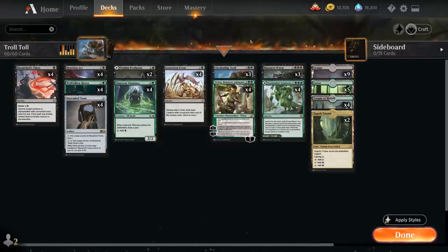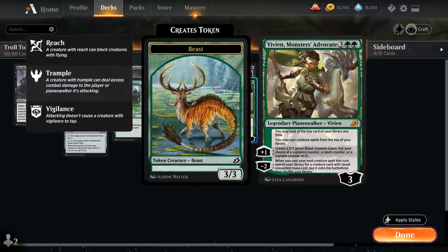This might be a pretty difficult combo to pull off if the opponent has an answer for the Troll waiting in the wings, so that's why we're also playing Vivian, Monstrous Advocate. The 5-mana Planeswalker starts at 3 loyalty, lets us look at the top card of our library at any time, and we can also cast creature spells from the top of our library, providing a nice bit of card advantage.